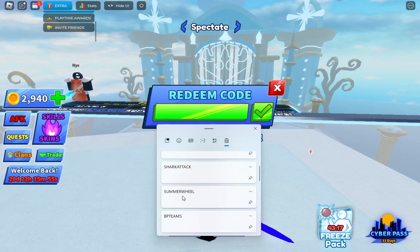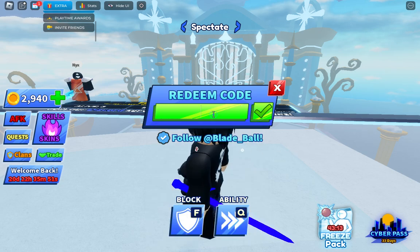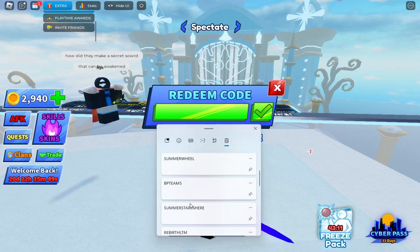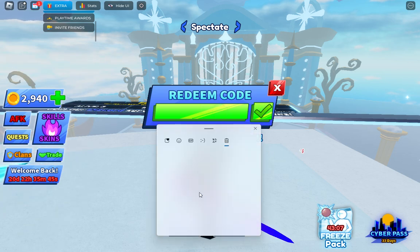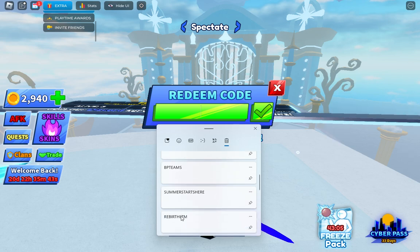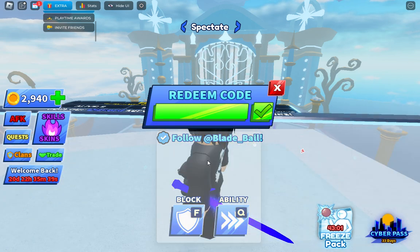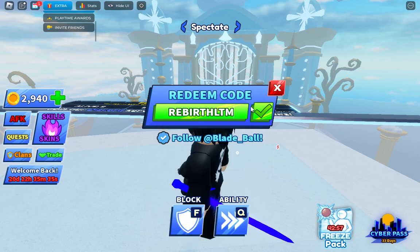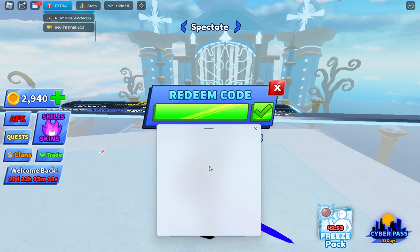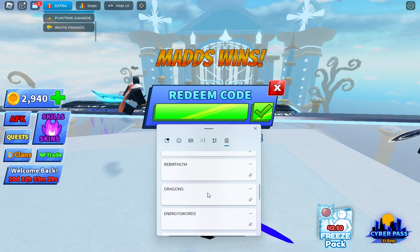Look at this, guys — I have used all the codes. 'Summer Wheel' — already claimed. We're going to use the next code, which is 'BP Teams' — this one is expired. 'Summer Start' — already claimed. The next code is 'Rebirth LTM' — already claimed.